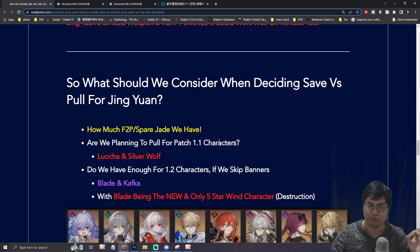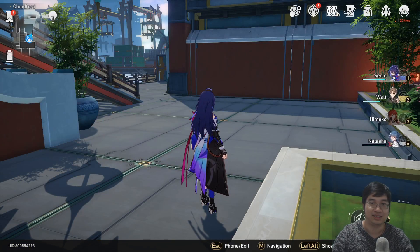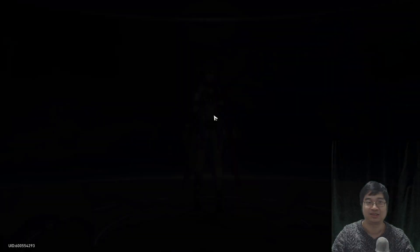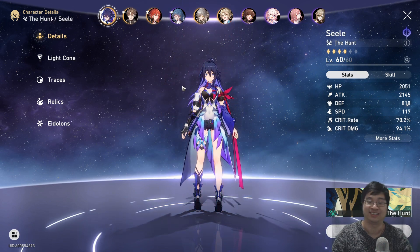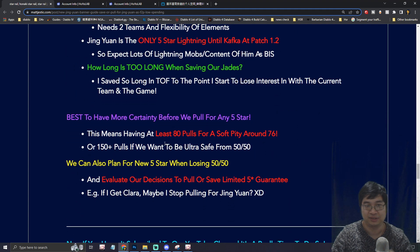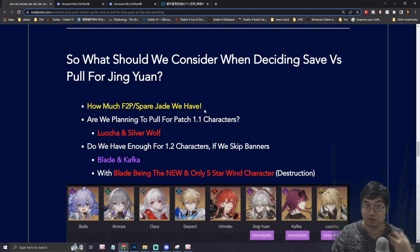Coming to the second part of the video: should you roll for Jin Yuan with your free-to-play or low-spending account? Those are my considerations as well. If we come over to my account, you can see I haven't summoned for anything after getting Seele. I have four five-star characters with Seele as my main character. The first thing to look at as a free-to-play player is how much Jade you've saved up. I really recommend saving at least 80 summons because this will guarantee a soft pity, and if you do not get a soft pity this will create the urge to spend more money on the game.